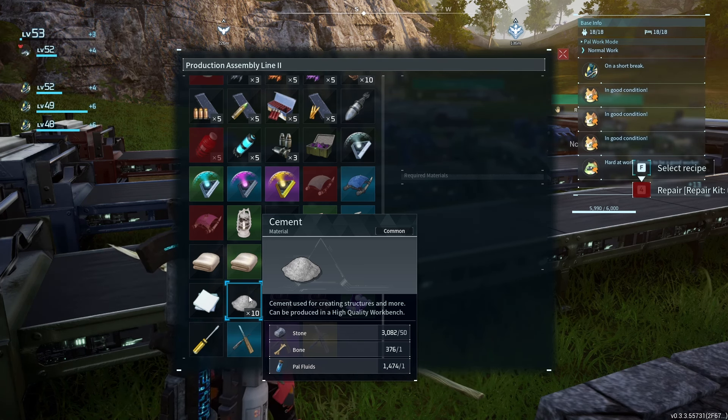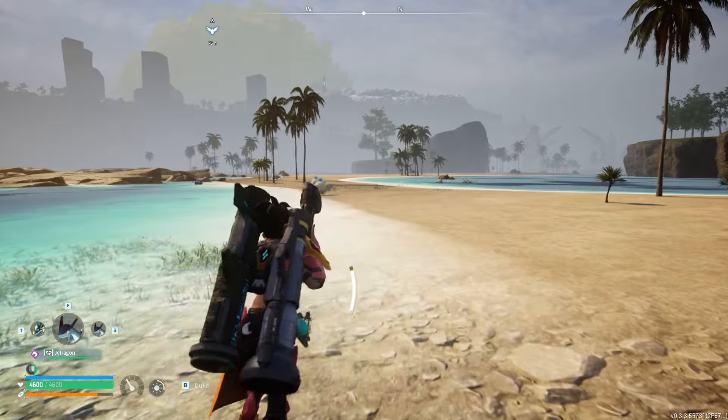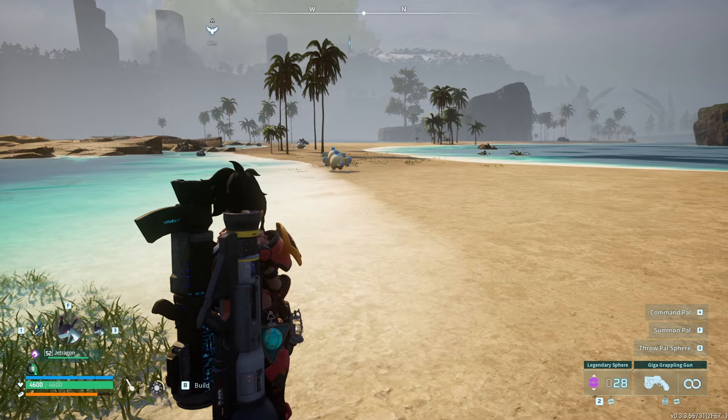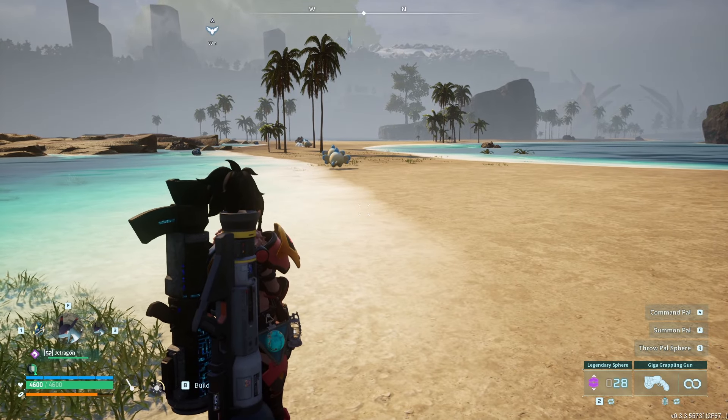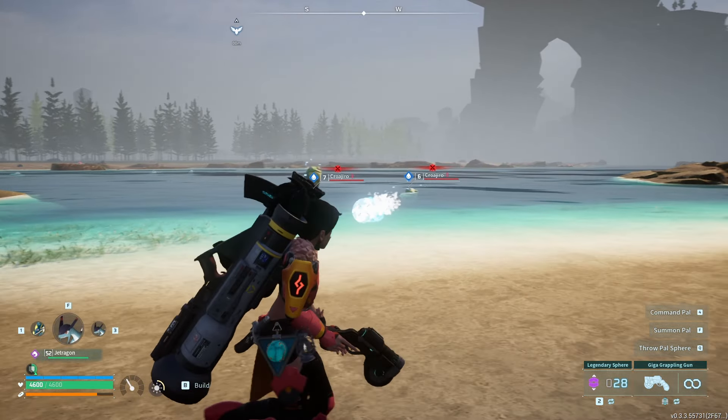Another way to get bones is by capturing, defeating, or butchering pals that drop bones, including Bixie, Rushroar, Cognito, Loopmoon, Gory Rat, Veinworm, Crisp, Bushy, Veridash, and Anubis. The last way to get bones is by trading with a merchant — go up to him, scroll down, and you can purchase as many bones as you want.